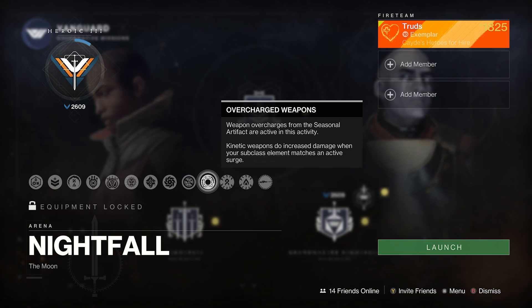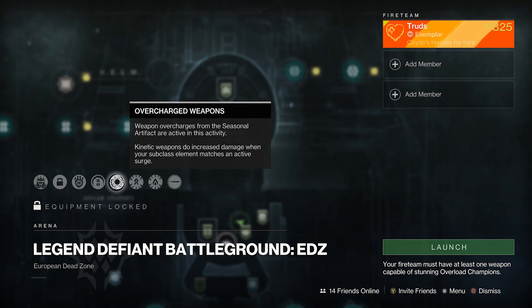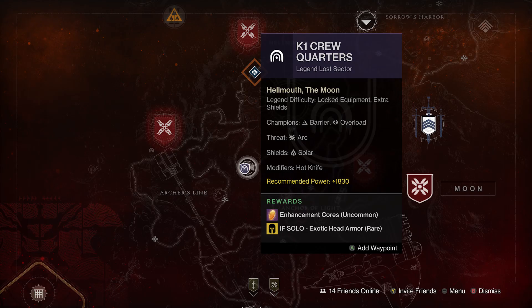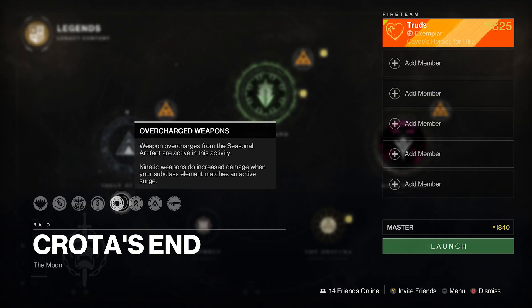This means you don't have to activate the origin trait to become overcharged. By simply having a weapon equipped with one of these origin traits, you'll instantly do 25% more damage — perfect for Nightfalls, legend-level activities like Lost Sectors, Seasonal Activities, and Master Raids or Dungeons.